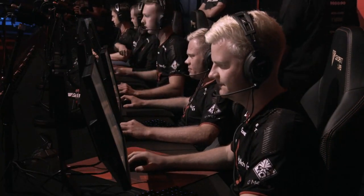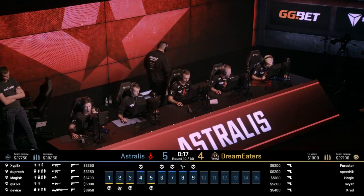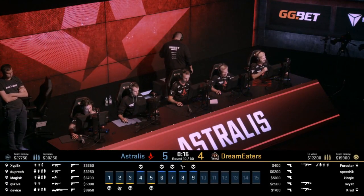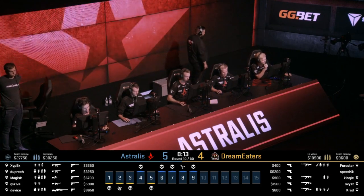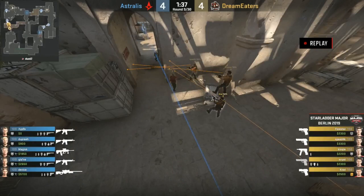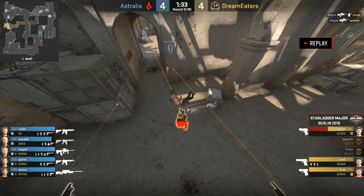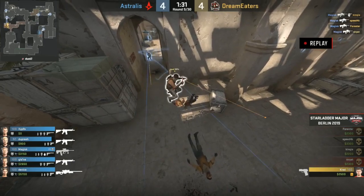We are getting those consecutive rounds from Astralis, but some of them feel close. Dream Eaters — even with that split earlier on, they didn't have much utility but they had the bodies. But the holds from Astralis are just too strong. Even with two players, they can be very devastating. And I'm not talking about eco rounds.